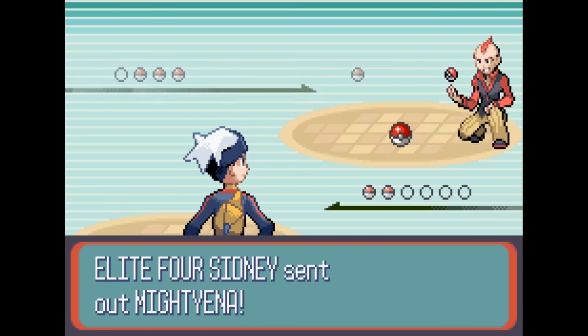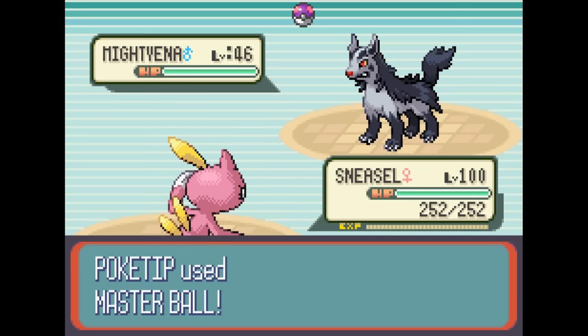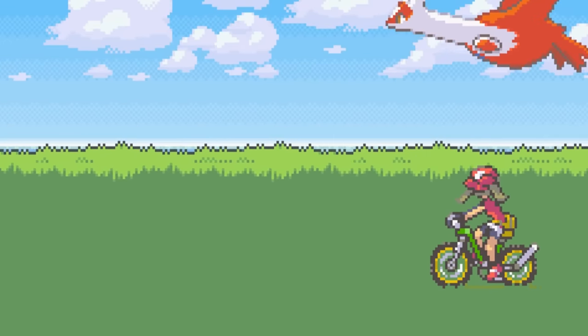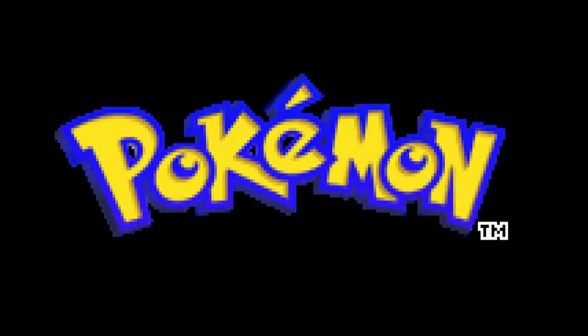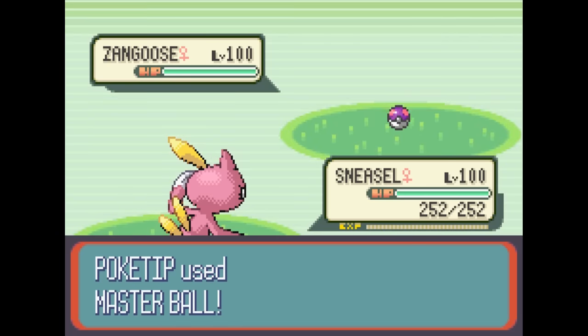One of the biggest rules in all of Pokémon is that you can't catch other people's Pokémon. Today, we're going to be breaking that rule because I'm going to show you a crazy glitch in Pokémon Ruby and Sapphire that allows you to catch other people's Pokémon.